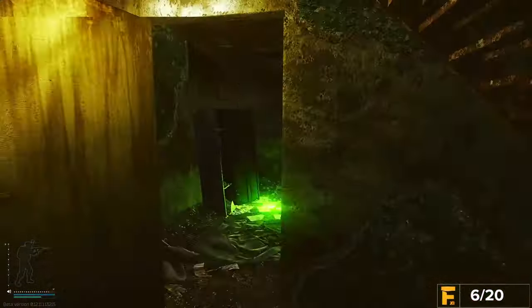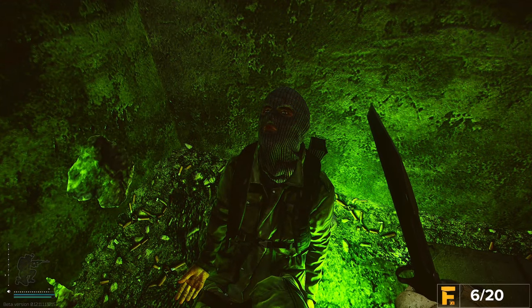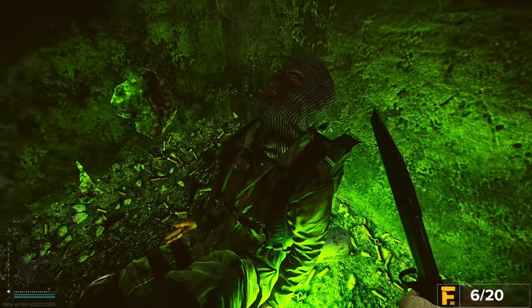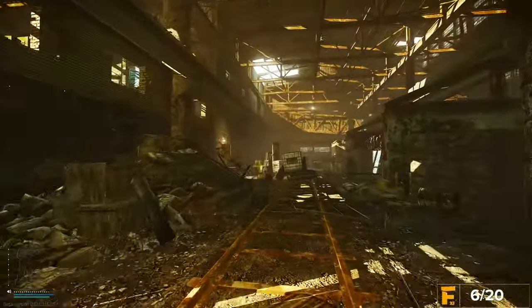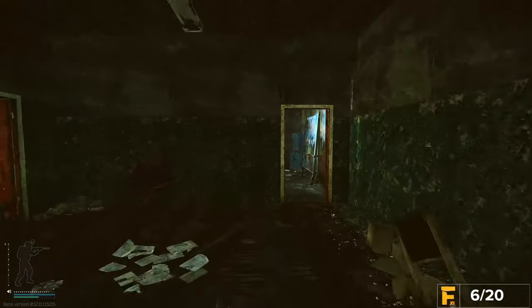Now if you're not very familiar with Factory, I recommend going offline first so you can find your way around and know where this is before you go in online. But literally the entire objective is to go find this body here, loot the letter from the shirt collar, and then get out alive to one of the extracts. You have to survive with this letter.